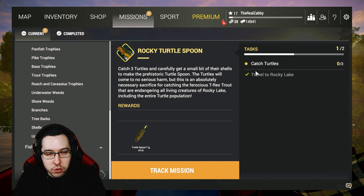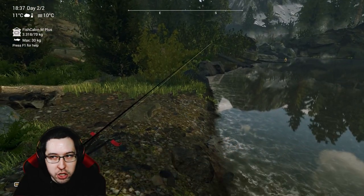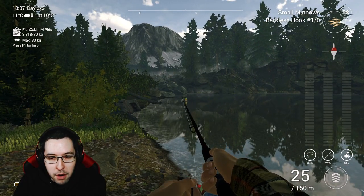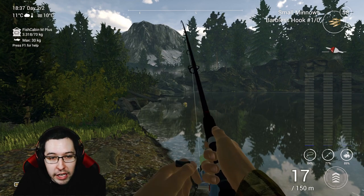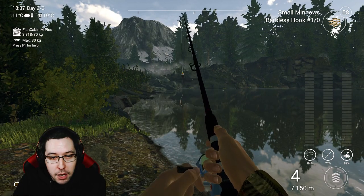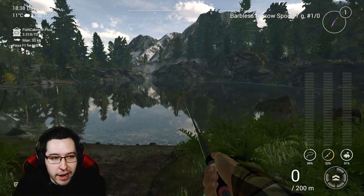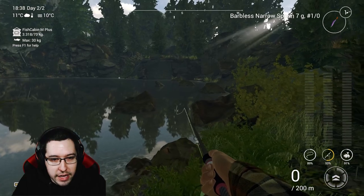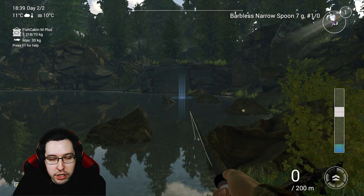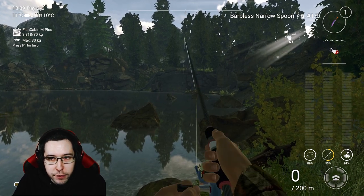We do have the monsters unlocked for the first three lakes so we could do the tyrannotrout, but I'm going to come back for that later. If you're interested in the monster fish I have a guide up already — just search 'Zabi monster fish' and it should come up. You pretty much just catch it in this spot right here. The last spot I really enjoy is over at Trout Galore — just cast out between these rocks. You can get the tyrannotrout here too.